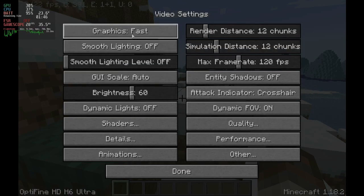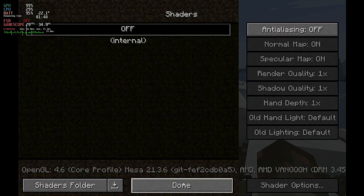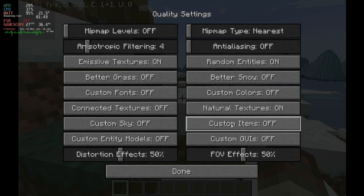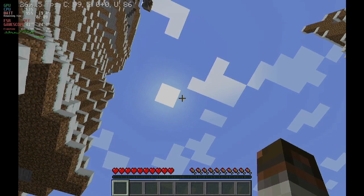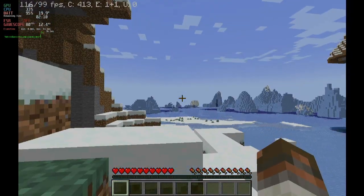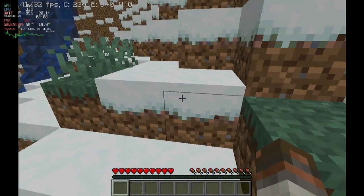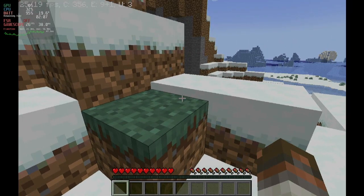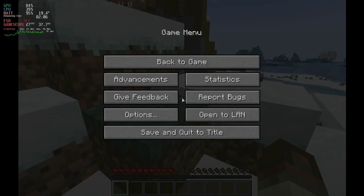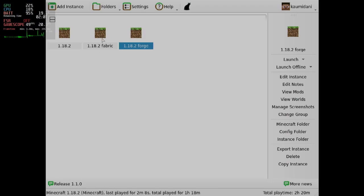I turned off every quality setting and turned on every performance setting. We have 20-30 FPS, and if we look at the water and the sky it's not that bad, but if you look at the snow it's just so laggy. There's something wrong either with Minecraft, the Steam Deck, or maybe with Optifine. So I recommend to avoid Optifine for now.